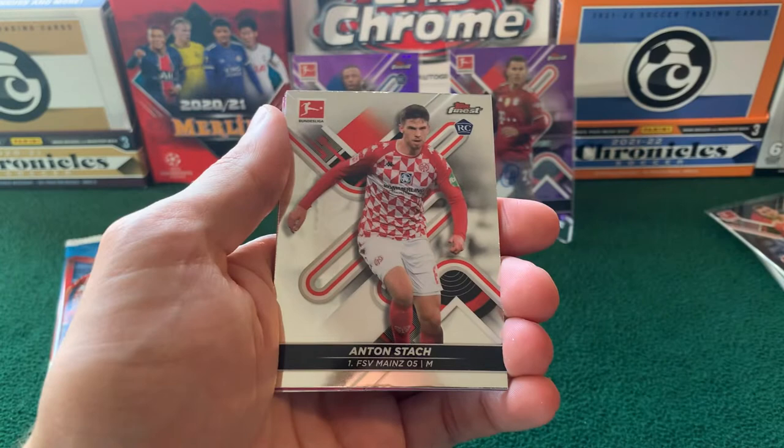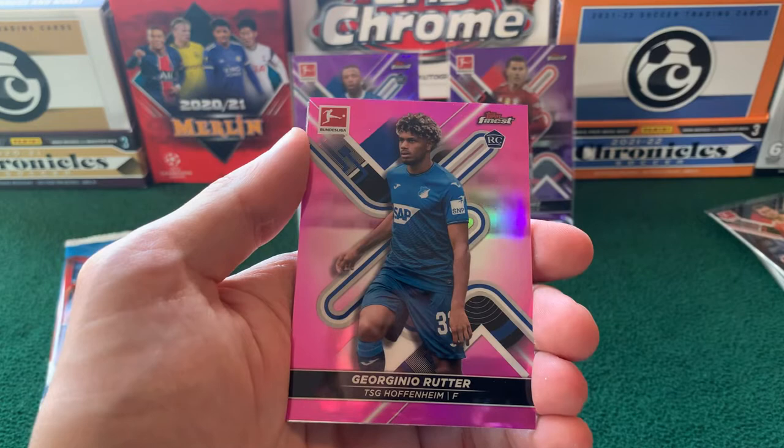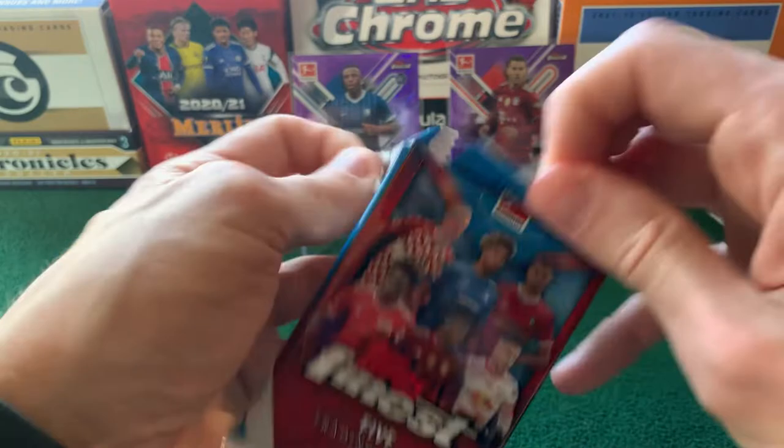Next up, I see a pink — Kevin Prince-Boateng. Still around! Shout out to you, dude — haven't thought about that guy in a long time. Anton Stach, rookie. And as if mocking me, Kevin Prince-Boateng again for the Finest Touch insert. We have a Jorginho Rutter, rookie, for TSG Hoffenheim — pink, numbered to 300. And Andrej Kramarić for Hoffenheim again.